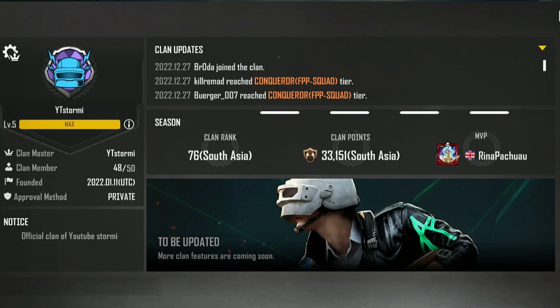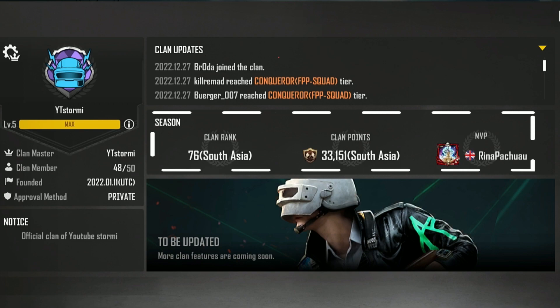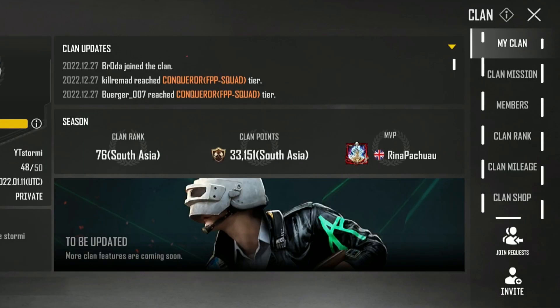In the middle you can see your current season progress such as the clan rank, the clan points, and the current MVP. On the right side you can see the menu bar where you can navigate further, first towards the clan missions which just got added.